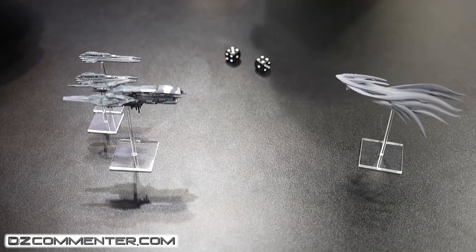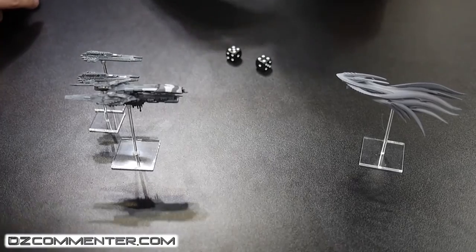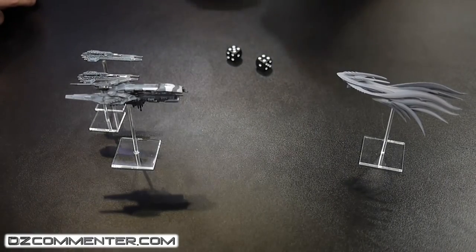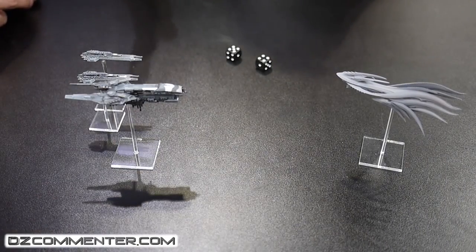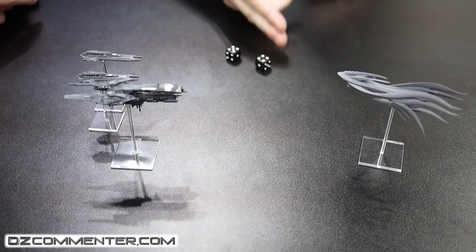We also have a critical hit mechanic: if you roll two higher than the roll required to hit, you get a critical hit. Those of you familiar with Drop Zone — in that game the roll applies in the damage phase, but in Drop Fleet it applies to the hit roll. A critical hit means you bypass their armor.